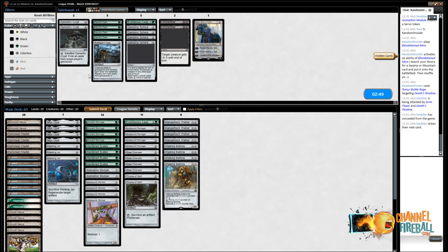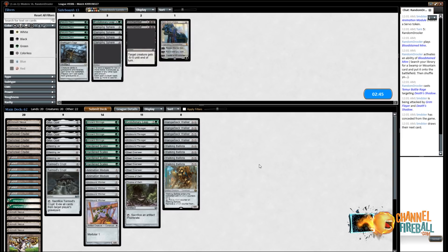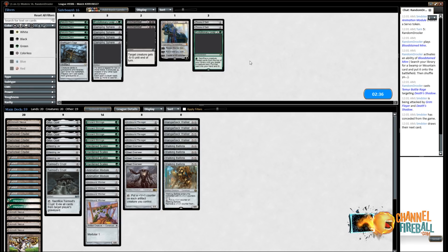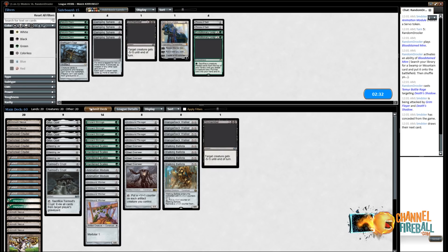Didn't quite come together quickly enough — it was close. So sideboarding: I think Tormod's Crypt actually is good enough here because we can hit it with a Traverse on the stack. I'm going to board out Throne of Geth and Evolutionary Leap. One Dismember is nice. Let's give this a try.